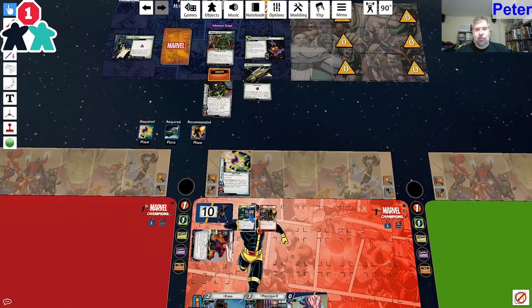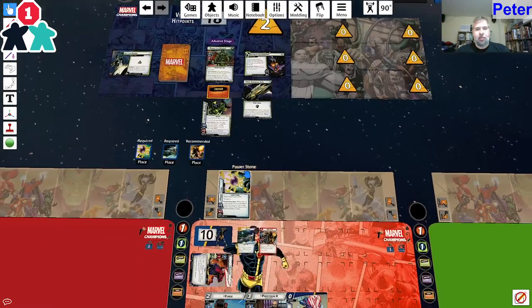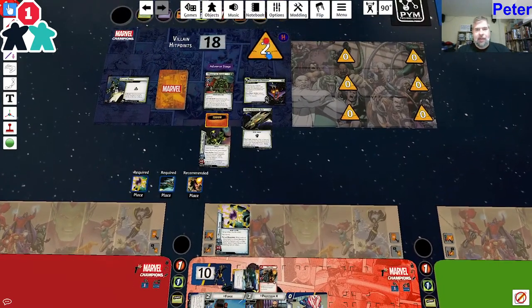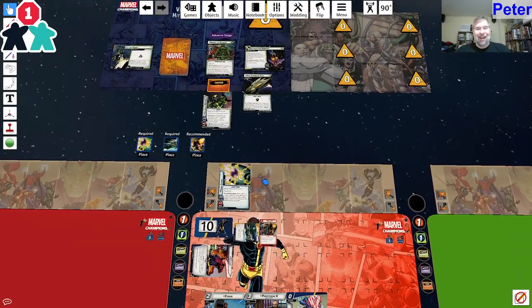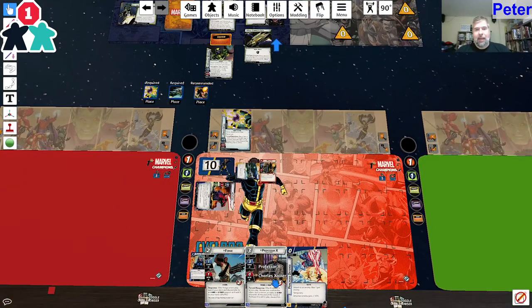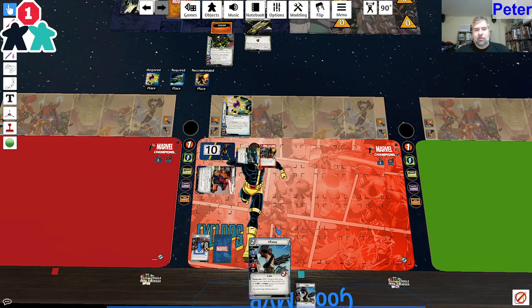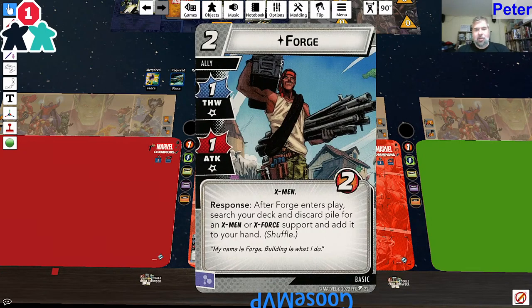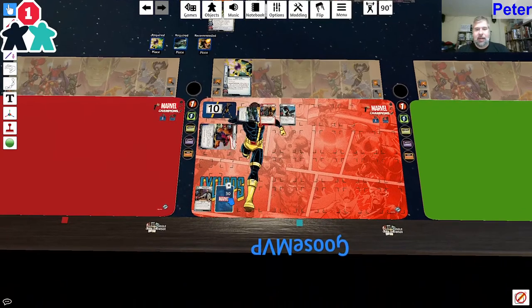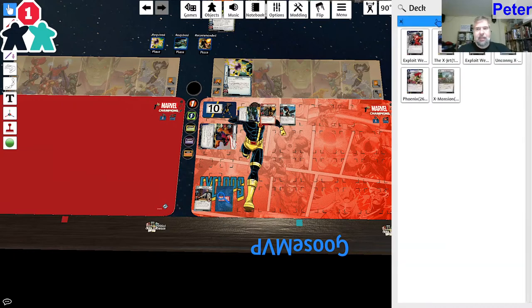I have two things to pay for Forge and I have a Milano. I'm going to exhaust the Milano to remove three threat from here. Then I'll pay Professor X and Practice Defense to put Forge into play - he's my chumper for the turn. After Forge enters play, I search my deck and discard pile for an X-Men or X-Force support and add it to hand. I'm going to search for the X-Jet.